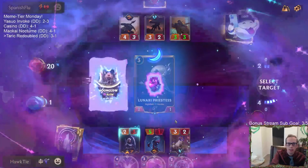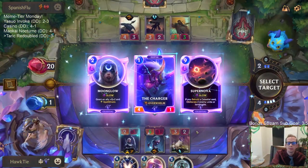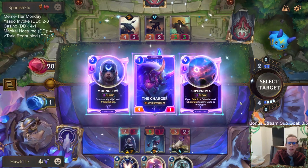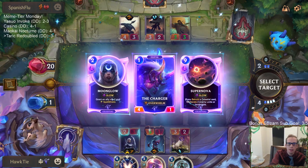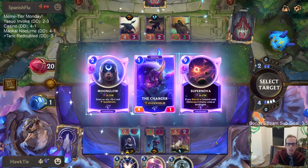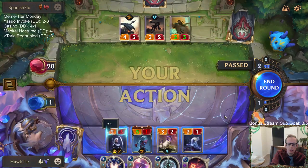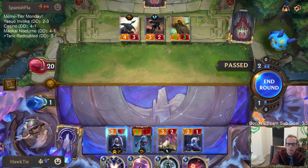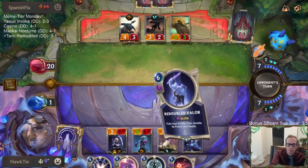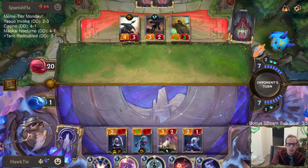I needed the one-mana card — I need Equinox, one-mana Equinox. But then again, yeah, I need Equinox. I guess I'm taking this because the other two don't do anything. Hush could have been a top deck, which technically still can be.